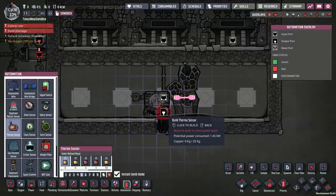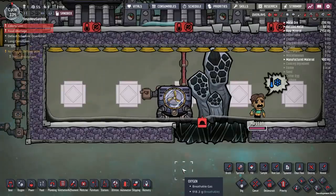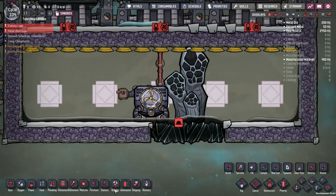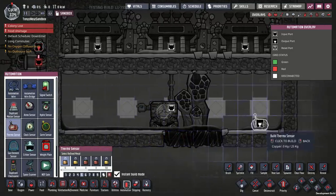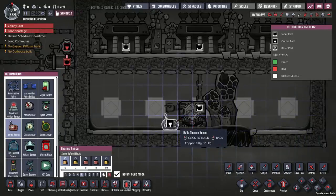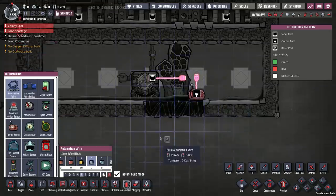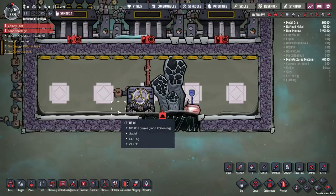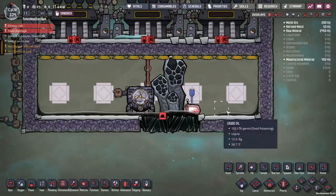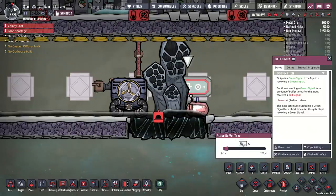Now I'm going to put in the automation that turns on the aqua tuner. I'll put the thermosensor over there. The reason I placed it there is so that I can make sure the heat from the aqua tuner heats up the oil enough for this side to be heated as well — not just right next to it. I think this will give a more even distribution of heat. I'm also going to use a buffer gate on this, which just prevents the aqua tuner from turning on and off real fast. I'm going to set it to about 10 seconds.